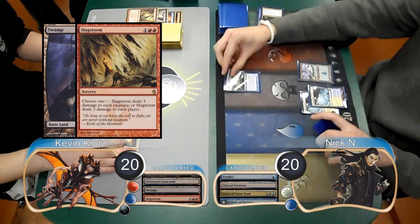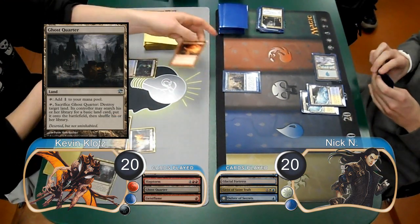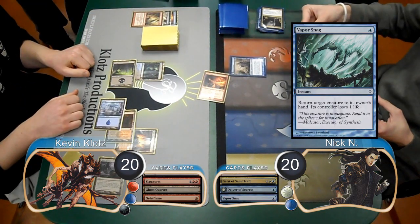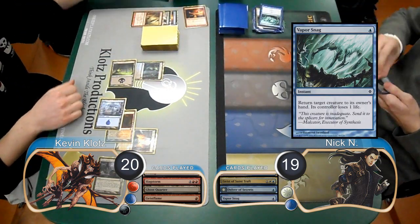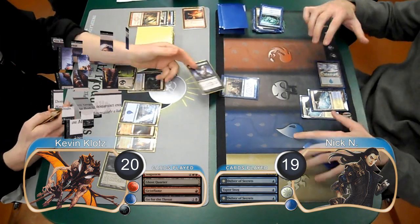On my turn I laid down a Swamp and killed the Geist with a Slagstorm. Nick then played a second Delver of Secrets. I laid down a Ghost Quarter and attempted to kill the Delver by flashing back my Geist Flame, however he used a Vapor Snag to bounce it back to his hand, going down to 19. Then Nick replayed the Delver, however I was able to kill it this time with a Go for the Throat.